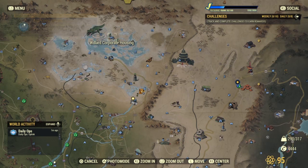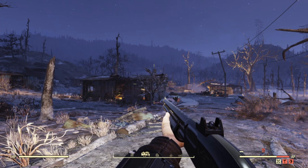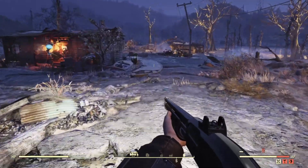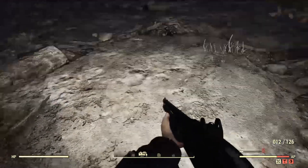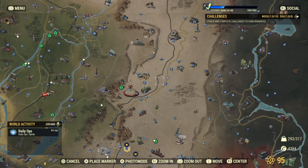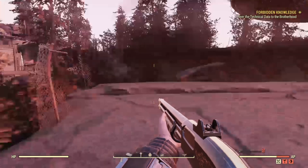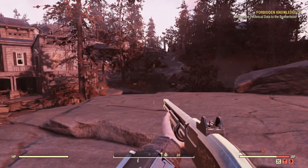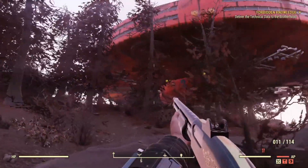Now let's get into the locations. The first location I recommend is Williams Corporate Housing. You will find the item right in front of you on the ground right there. Once you have gotten that item, you're good to go and can move on to the next one. The second location I recommend going to is Top of the World. Once you're at Top of the World, just follow the way I go and you'll be good. This is one of my favorite locations due to it always popping up frequently, just like Williams Corporate Housing.